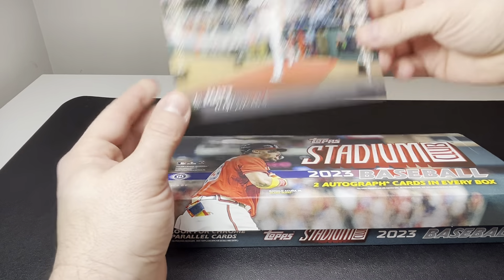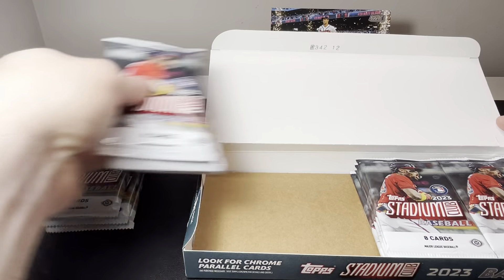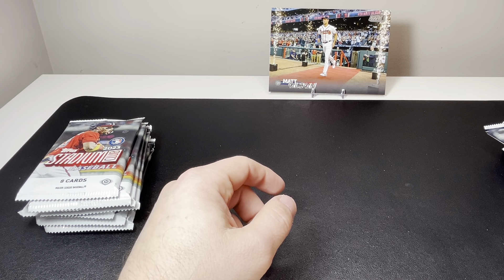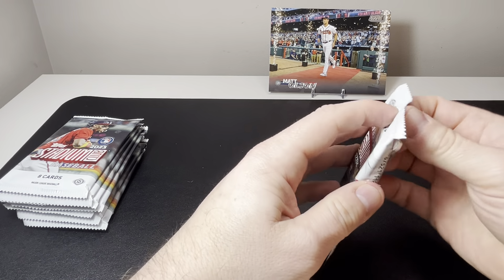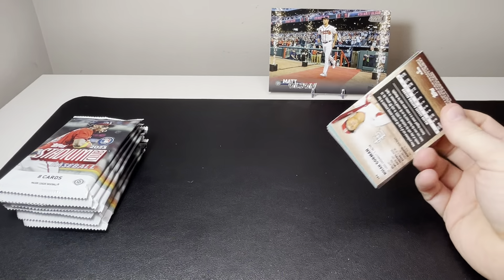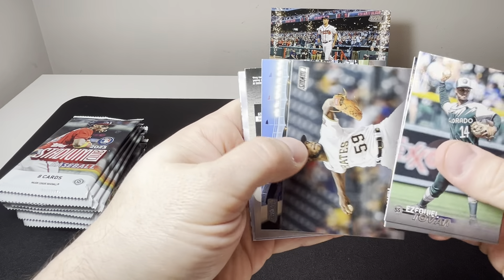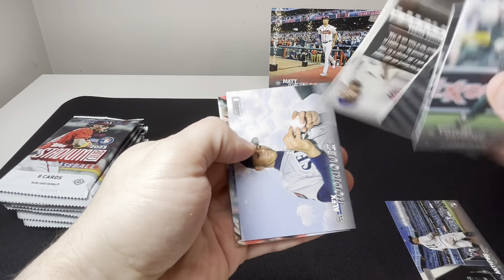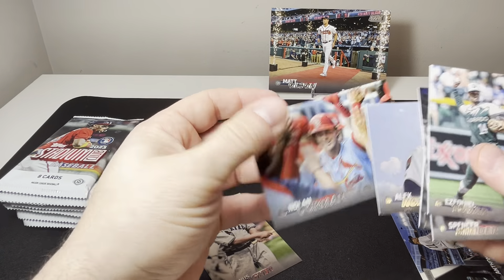All right, let's get started here and see what we can pull. Watched a couple people open up their stuff and they got some pretty basic autographs — there's a huge set for autographs so you're bound to get some of the basic rookies and basic players. So we got Ezekiel Tovar, Spencer Strider, Rosniel Contreras, Anthony Volpe — nice looking rookie — and then we have Honus Wagner on the red foil parallel, A-Rod, and Nolan Gorman.